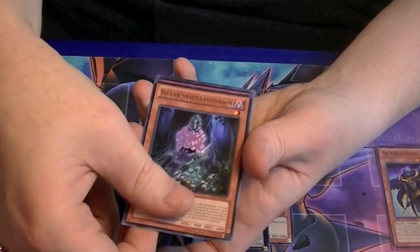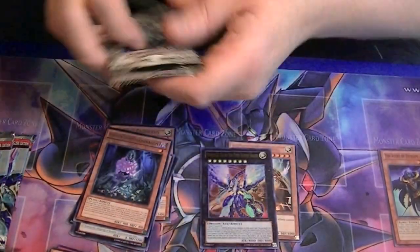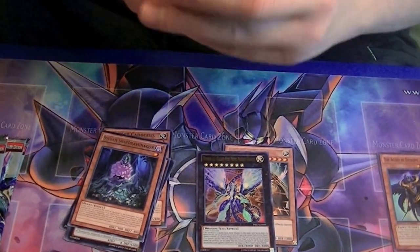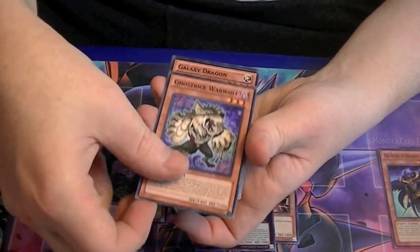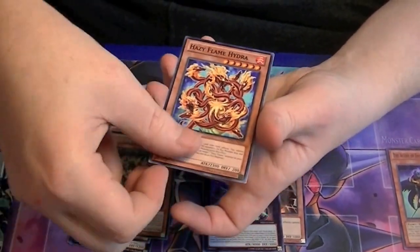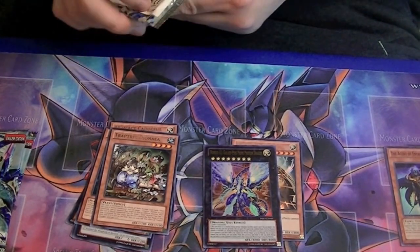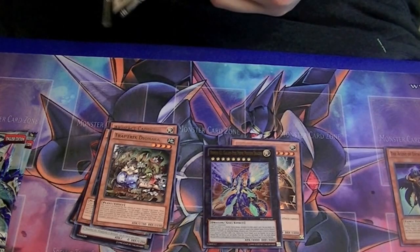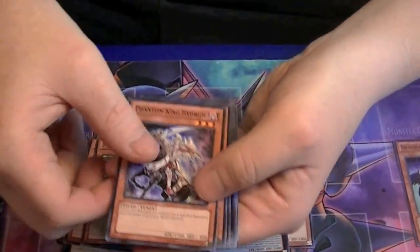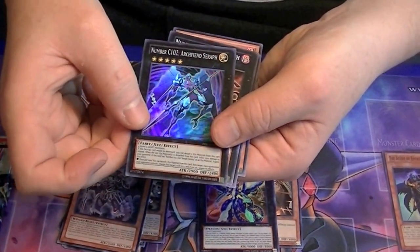Rare is Sylvan Snapdragon Assassin. Got a rare Trap Tricks Dionea. A rare Gladiator Beast Augustus, and a super rare, Number C102 Archfiend Seraph.